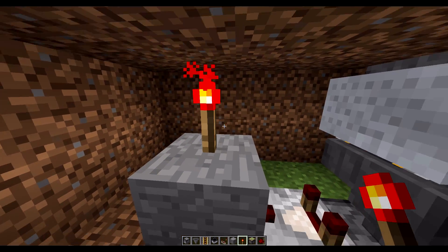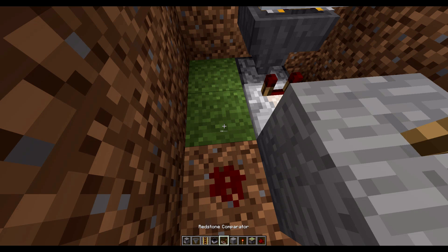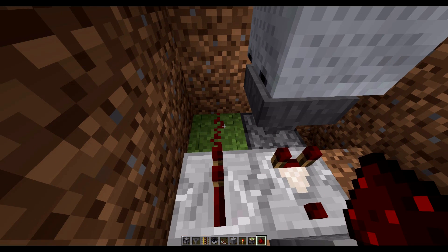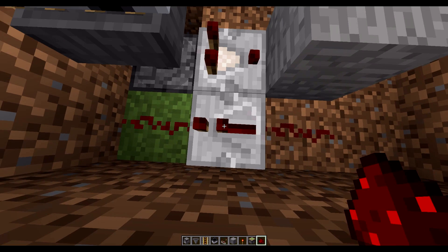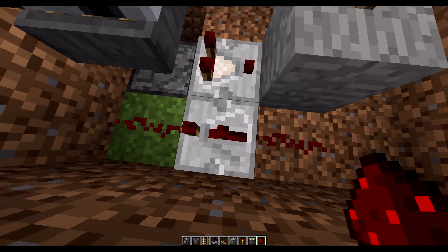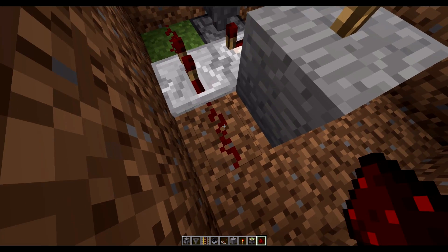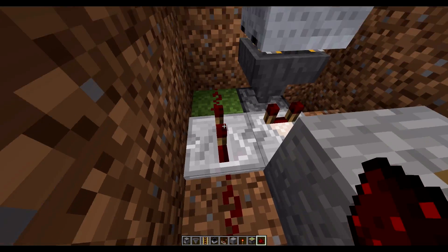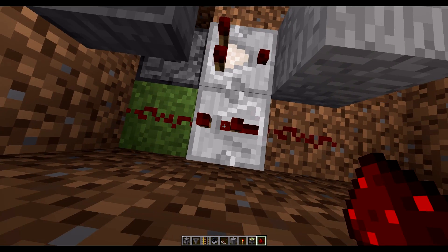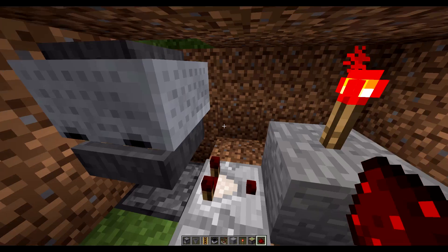Over here we're going to place a piece of redstone, a repeater, and another piece of redstone. Then we're going to set this repeater to a two-tick delay. There are four redstone ticks in a second, so two ticks is half a second. When this block powers, it's going to power this redstone — but a signal of one won't go any further without a repeater. The repeater extends the signal, giving it a strength of 14 or 15, and also delays it by half a second. So this wire will activate half a second later than it would without a repeater.